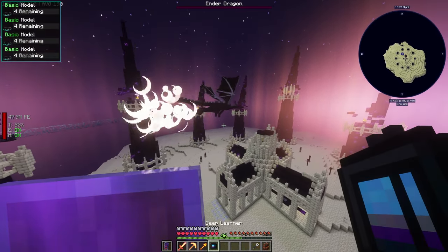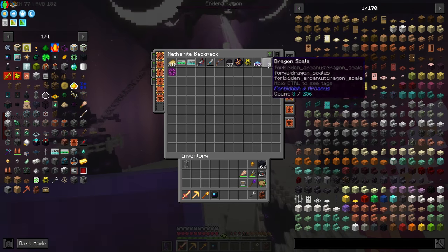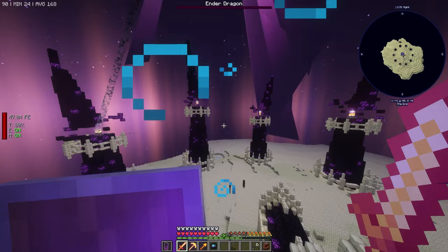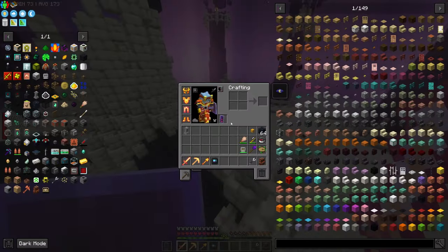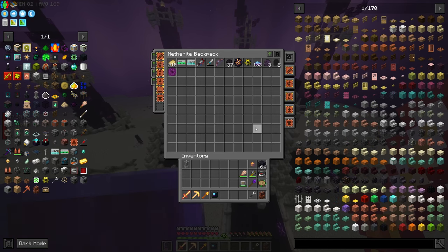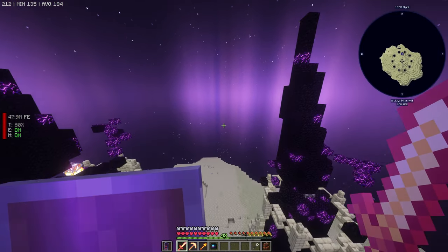There we go. The data module is now basic. Sweet. We got some more arcane essence, which is good - we're going to need that later for something. Some more XP. Repairing my gear and stuff, probably. Well, we got what we came for. Let's fly north and see what we find.